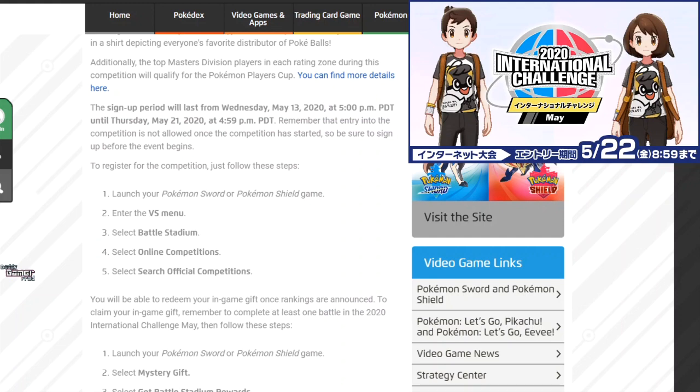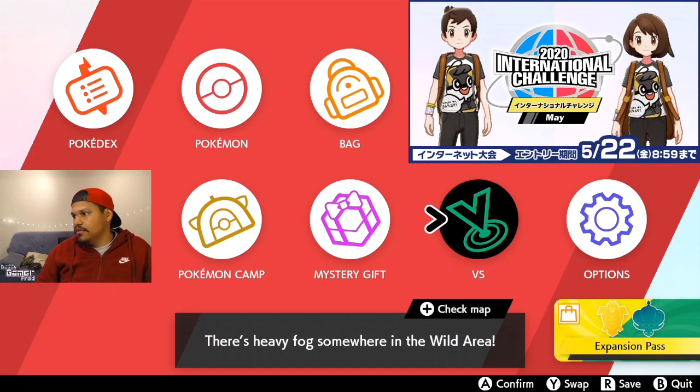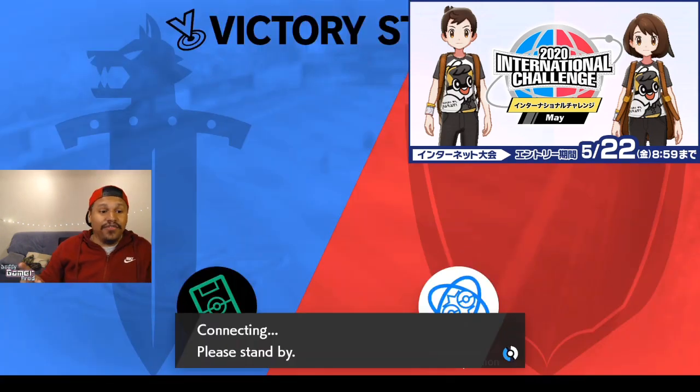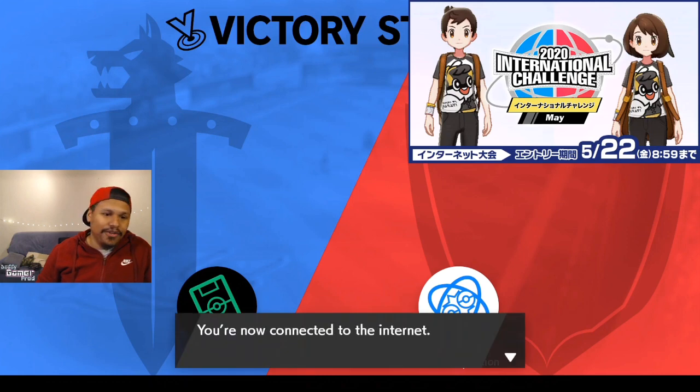I'm going to do it live with you guys — just follow these simple steps and you can be signed up and get yourself this Ultra Ball Guy shirt. First, launch your Pokemon Sword and Shield game. Next, enter the Versus menu — that big VS. Then select Battle Stadium, which is right here on the left at the bottom.